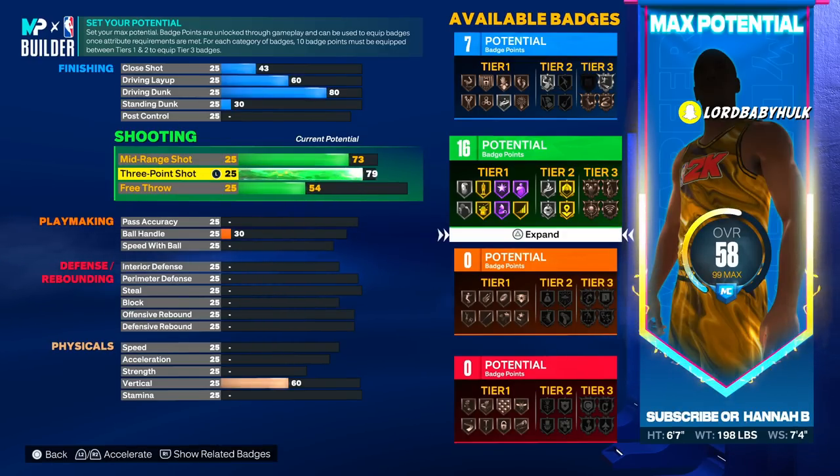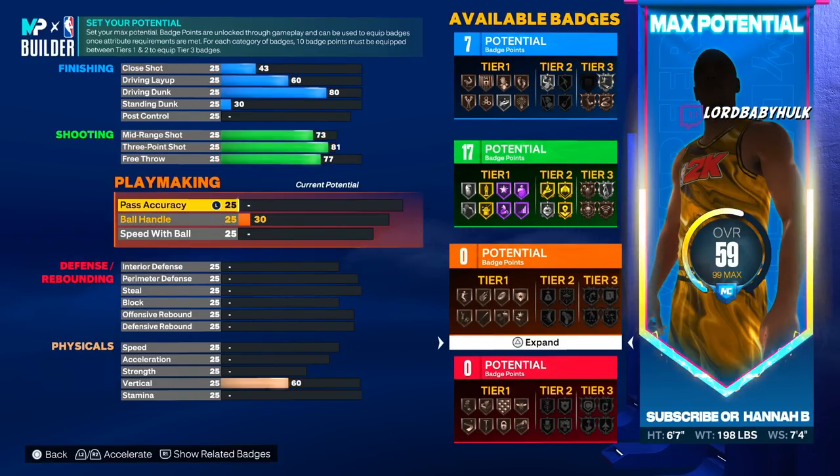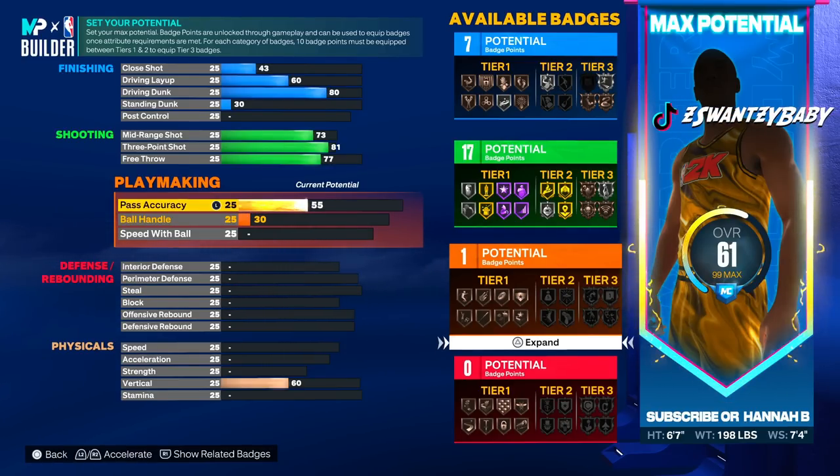Two-way locks are great too, but just letting you know: 81 three. If you miss with an 81 three in the corner, that's just 2K. Now we're gonna bring this pass accuracy up to 70.